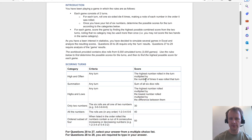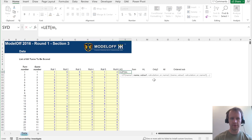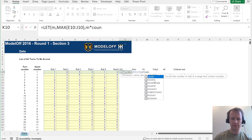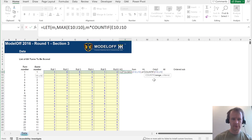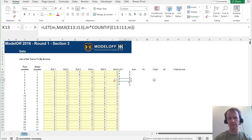High and often: the score is the highest number rolled in the turn multiplied by the number of times it was rolled in that turn. So let m be max of this, then it's m times count-if of m. Here we have one six — not very exciting. Let's try something higher to make sure this is working. Here we have two fives: five and five makes ten. Good.